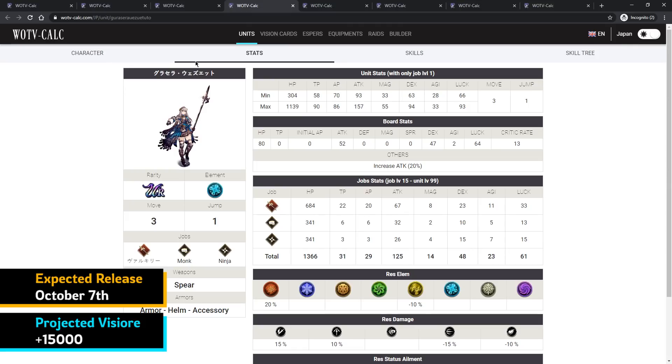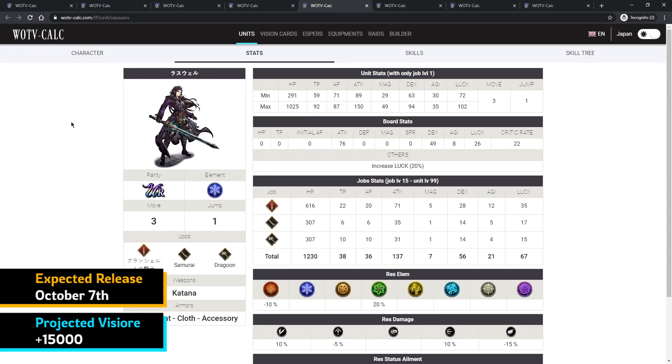Next is Laswell — I really like him. You'll need the katana from the King Behemoth event to make him shine, and most players should be able to get a few recipes for it. He's a great damage dealer with a lot of versatility, featuring a beefed-up samurai style and a dragoon subclass. But I still think Glycilla is the better choice overall.